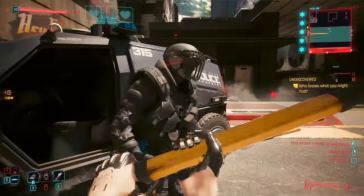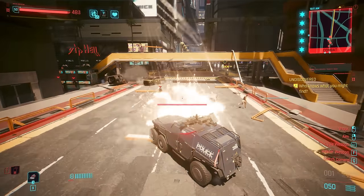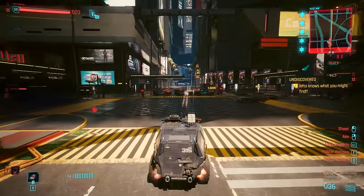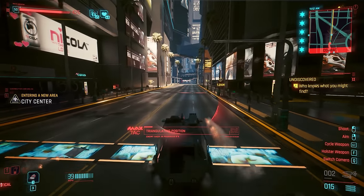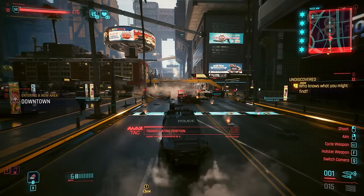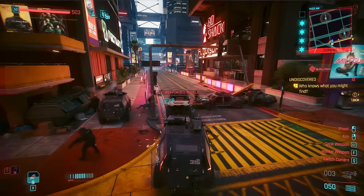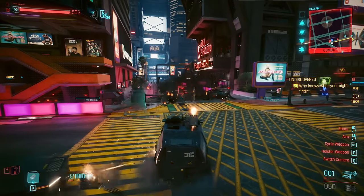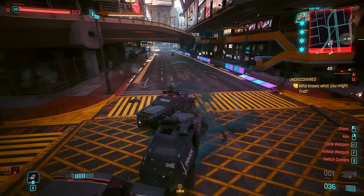You can actually get a vehicle with rocket launchers for absolutely free without having to own or even play through the Phantom Liberty Expansion — simply by stealing one of these police armored vehicles that start spawning at 4 and 5 stars. They come equipped with two weapon types: a machine gun loaded in the front, and back-mounted rocket launchers that are absolutely devastating — they can auto-track targets and unleash a swarm of explosive rockets that will destroy everything they touch.